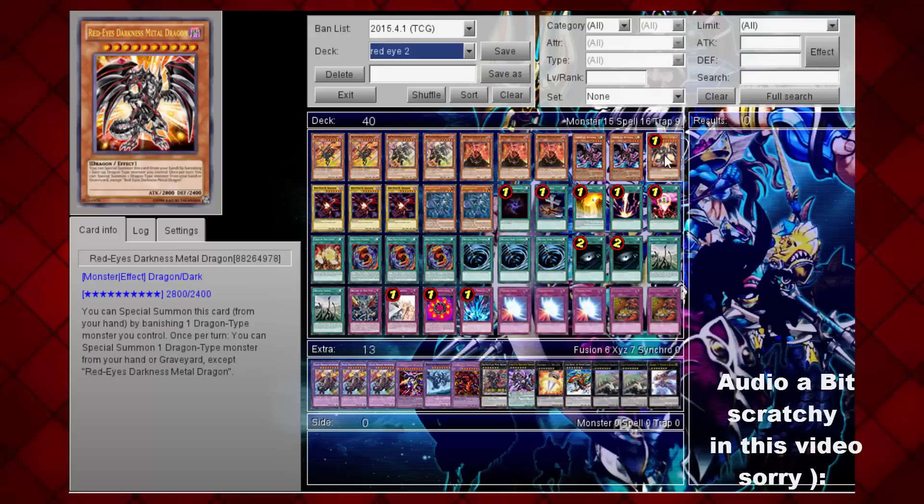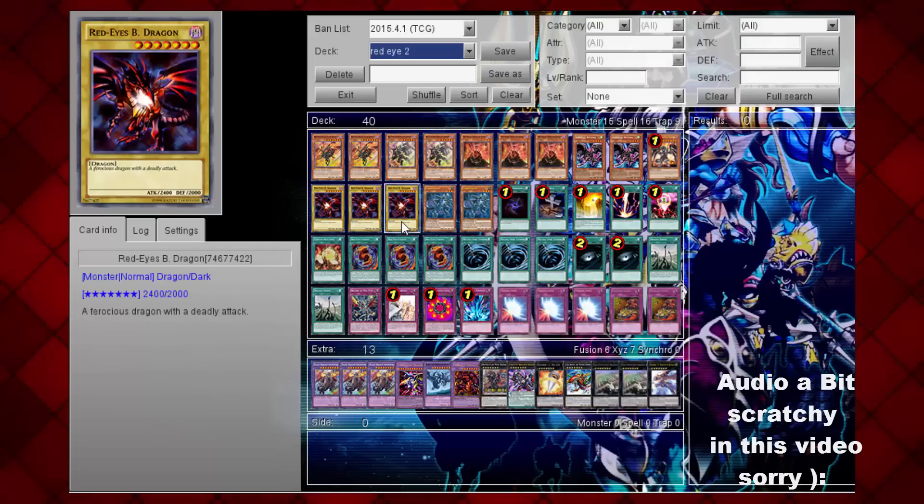Here's the king, the head honcho — Red Ice Darkness Metal Dragon. You have to run this card in any Red Ice or Dragon deck; he's just the King of Dragons. We're running three Red Ice B Dragons. Some of you might think it's just a vanilla normal, but the fact that this deck summons so many normal monsters makes it great. Everything in this deck revolves around normal summoning normal Red Ice Dragons, and remember Gemini Monsters are considered normal as well. So Red Ice B Dragon is really good — I might cut it to two, but for now it's at three.